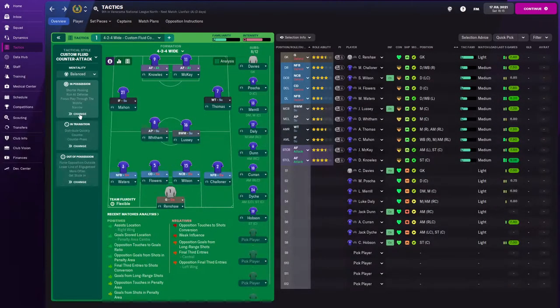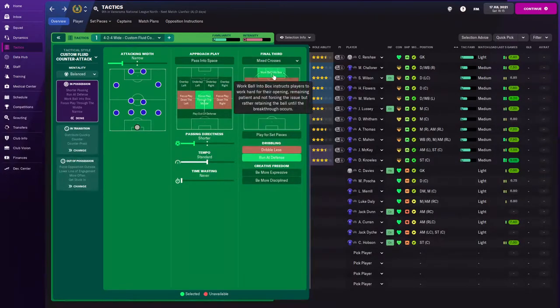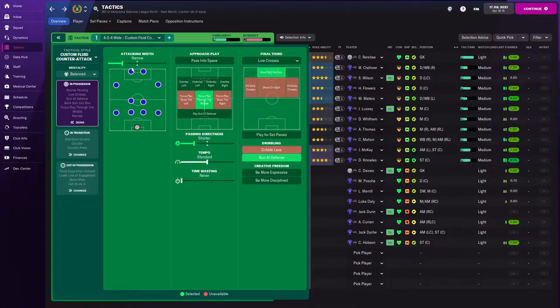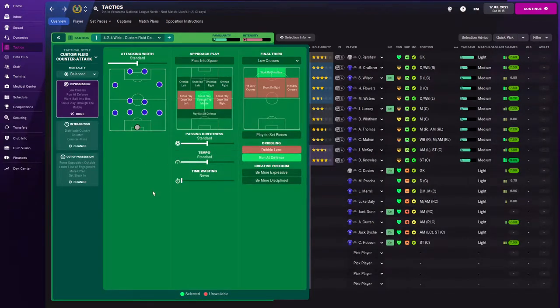So far I like what I'm seeing. On our in-possession settings, I want to go with walking into the box - I want to see them getting into the box more. Instead of mixed crosses I want low crosses. We can get a little wider but let's just go with standard width. I was on narrow - I don't want to be narrow. Standard passing, not too worried about one way or the other, and I do want them running at the defense.